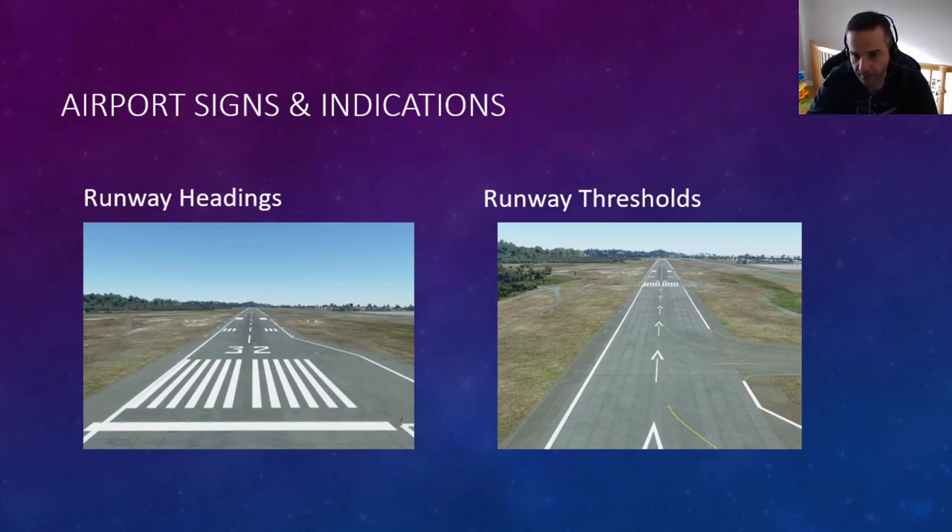The runway threshold is basically where we see the white line and those vertical white bars. You don't want to land before that line when you're coming in to land. In real life, the pavement before the runway threshold isn't the same as the runway itself, so when landing try to make sure you hit anywhere after those white lines.